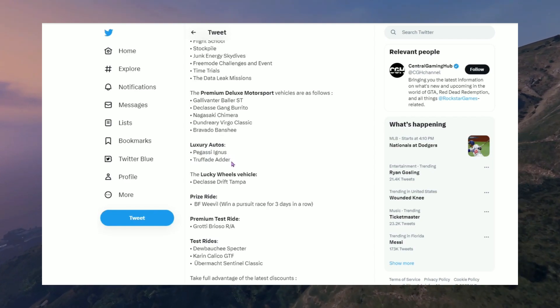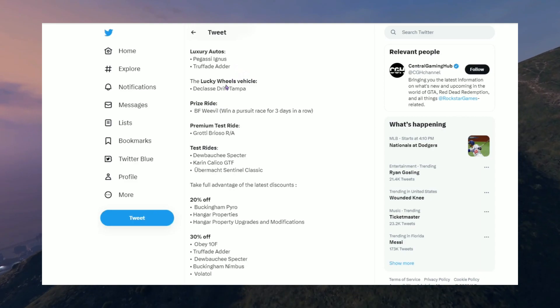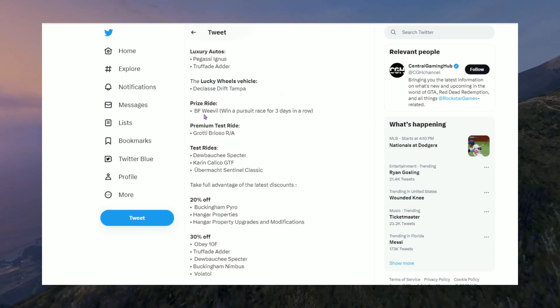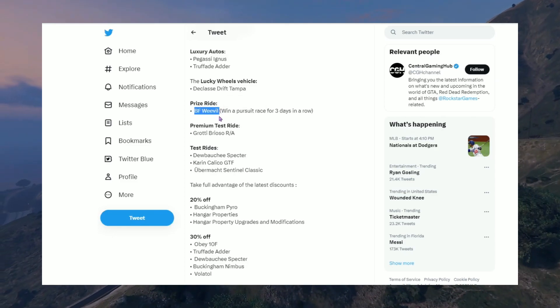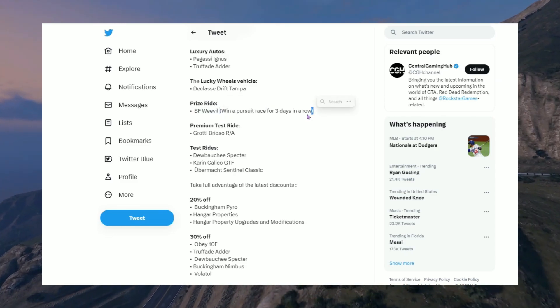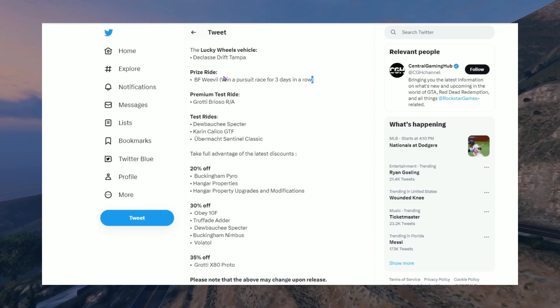The Truffade Adder used to be the most expensive car in the game for anyone new. Over at the Lucky Wheel we have the Declasse Drift Tampa, and for the prize ride this week it's the BF Weevil — all you gotta do is win a pursuit race for three days in a row, but that car is ugly in my opinion.